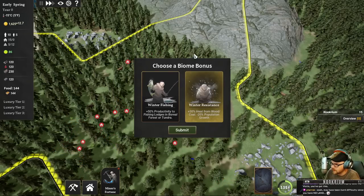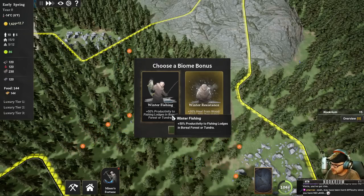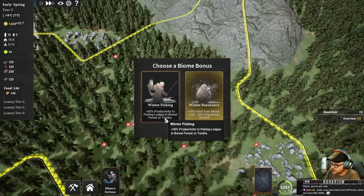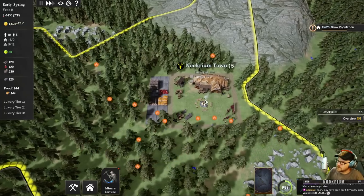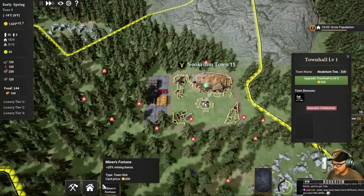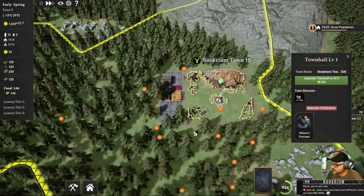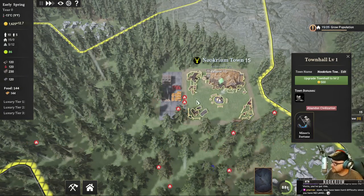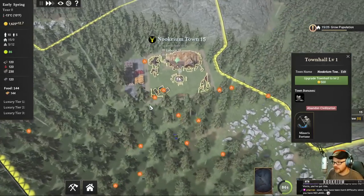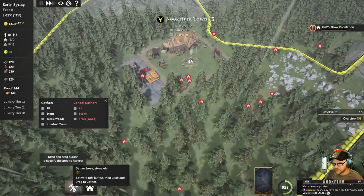Biome bonus: extra heat from wood and coal but we grow slower. Or bonus productivity to fishing lodges in the tundra or forest. Let's be some fishermen. So one of those cards - this Miner's Fortune - is going to go into my town hall slot, which gives me that bonus. We can level things up as time goes on. It's raining already - what a lovely place we live in here. Let's go get some homes and stuff, we'll get some things cleared out first.